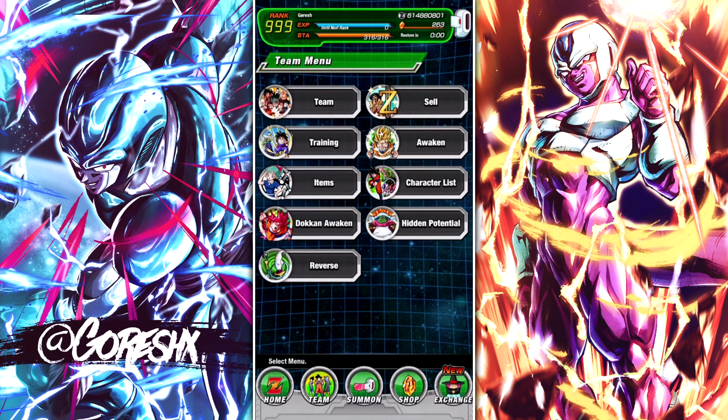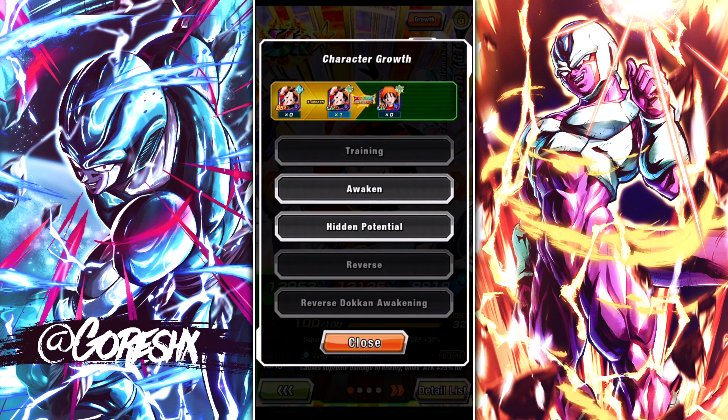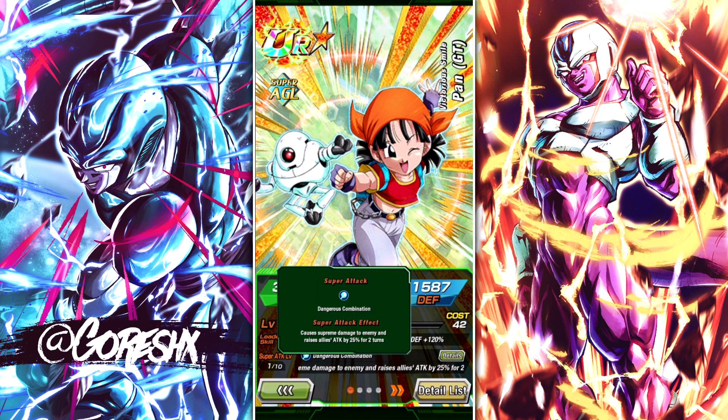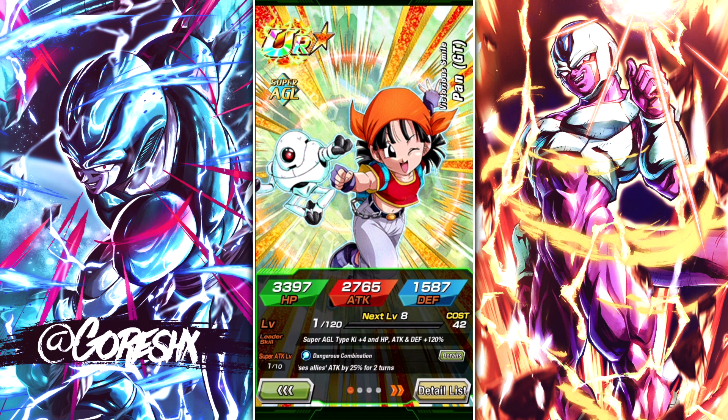For Pan, let's take a look at what she does once she awakens. Pan is one of the few units in the game who actually raises allies' attack by 25% for two turns. This is similar to the LR Great Saiyaman 1 and 2, and a few other units. This is a very potent effect if you pair it with counter units. You run this Pan alongside the AGL Super Vegito — that's just easy on Global — and his counters are going to be doing noticeably more damage if this effect is ongoing when he's being attacked a bunch of times.